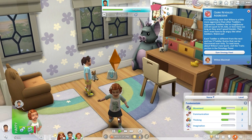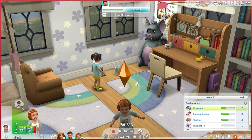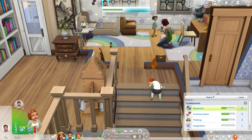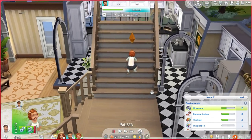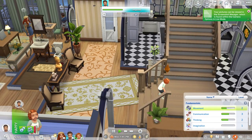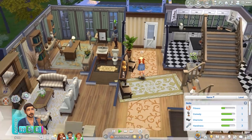Oh no — Willow just gained the aggressive quirk! Aggressive toddlers like to rough house and are quick to hit, bite, and kick sims — even without being angry, as long as they aren't good friends. That genuinely makes me so sad. I don't want her to be aggressive — she's such a cutie. It looks like Eliza and Mariah are going to have some time to hang out. There she goes heading down the stairs.